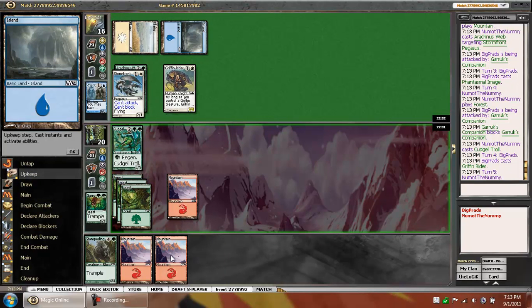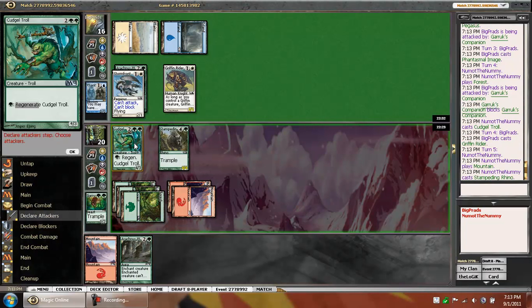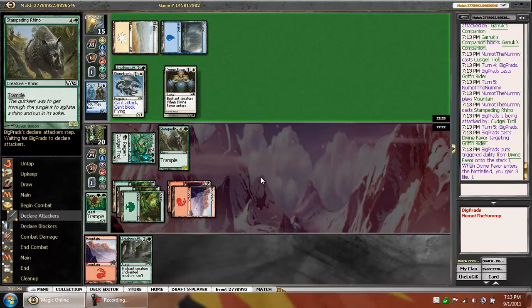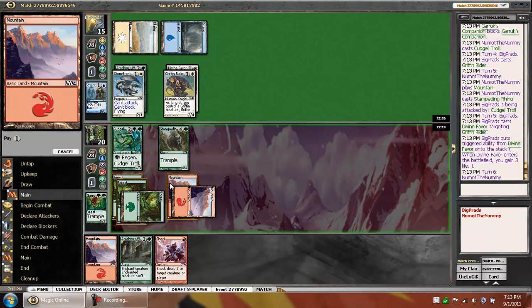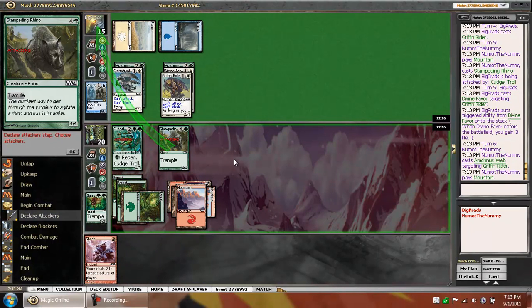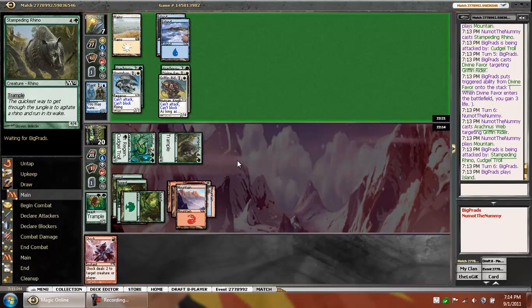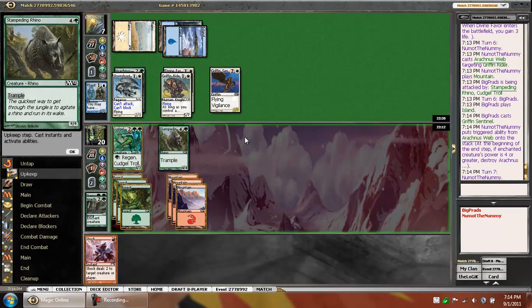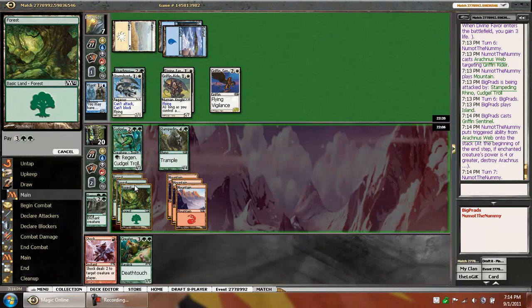Things looking pretty good for us here. We play a lot of fatties — we don't even have to worry about Day of Judgment because he's stuck on two. Divine Favor — that's why we have Arachnus Webs. He just loses here unless he has like an O-Ring. That makes that pretty good. That's unfortunate.